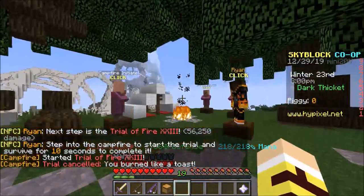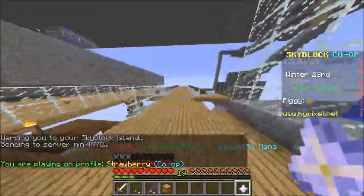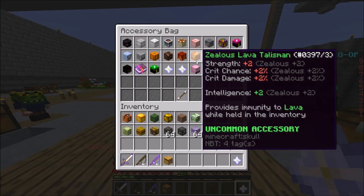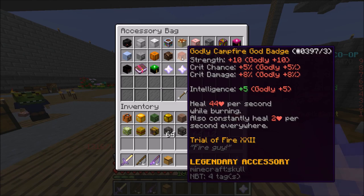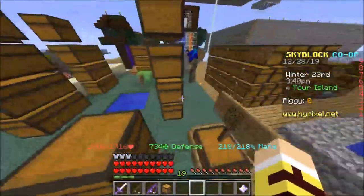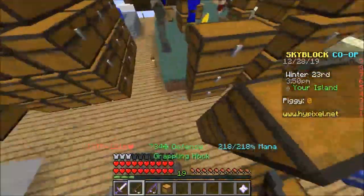We want to upgrade the campfire — what's the benefit of upgrading it even further? It's already a legendary reforge. Well, right now the campfire says 44 HP per second while burning — okay, that might be good in a future update. Maybe there's a dungeon with fire and you can stand in it and get healing. You also constantly heal two hearts per second everywhere. That's basically extra two health per second base regen, and it can upgrade to 10 health per second once you do trial dirty. That's our hope.